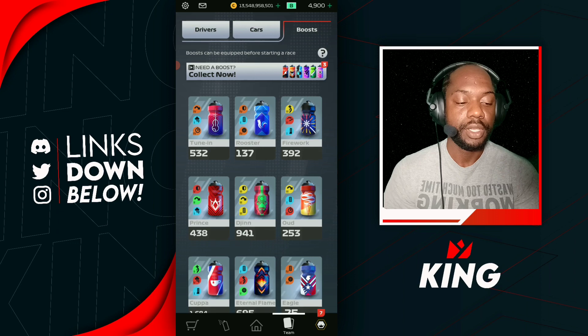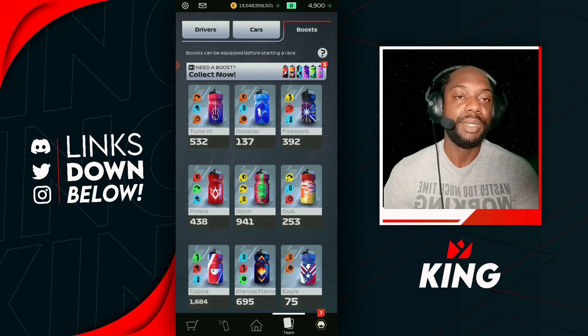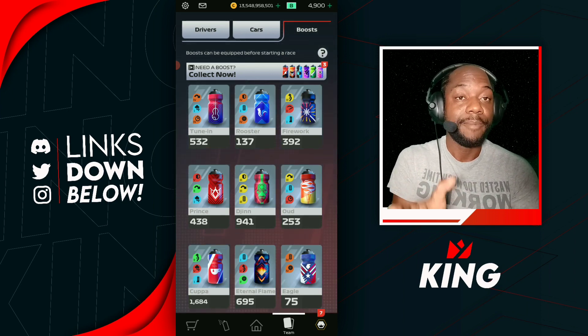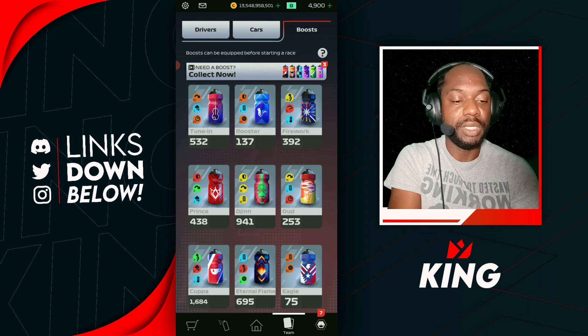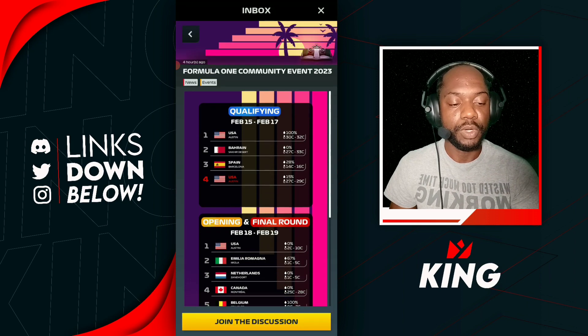The Prince boost is another good option. Any boost that gives you speed and wetness ability, or corners and wetness ability, works well. You could also go for two corners boosts or two speed boosts — it's up to you to decide which combination you want.